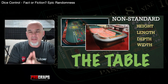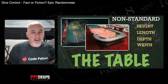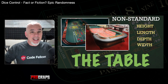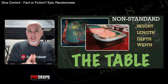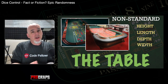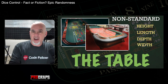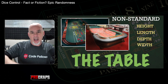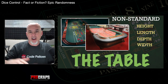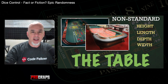Let's start by examining the table itself. Tables are 100% non-standard — there are lots of manufacturers — so you'll run into tables that vary from 10 to 16 feet in length. Standing next to the stick man trying for your shortest throw to the back wall, that throw could be five feet or seven and a half to eight feet depending on table size. The deck height — the surface where the layout sits — can range from 27 to 29 inches depending on the manufacturer.